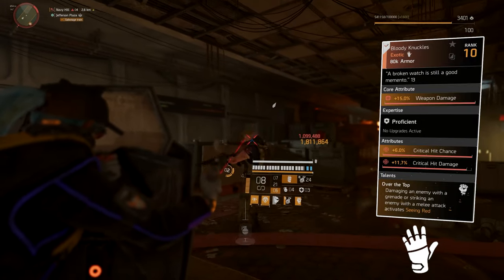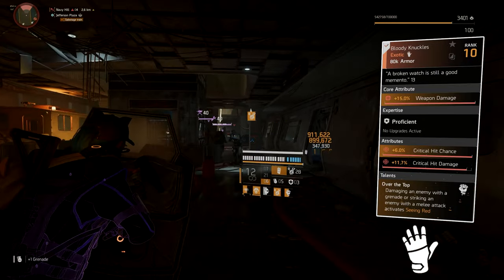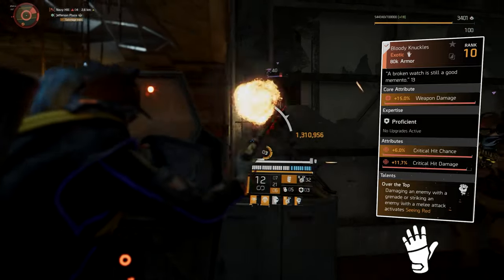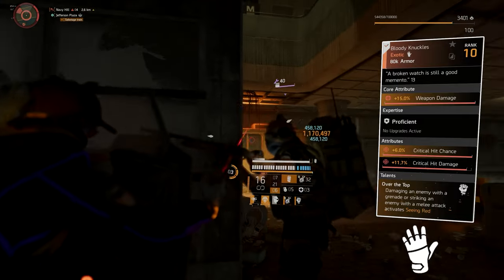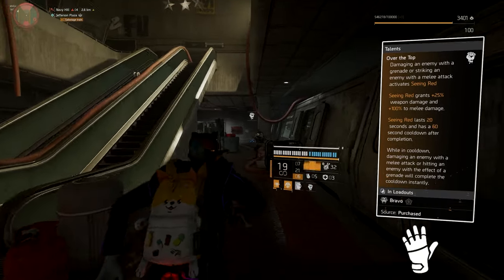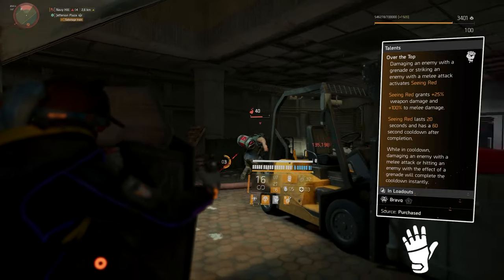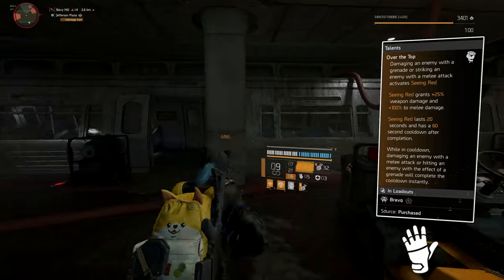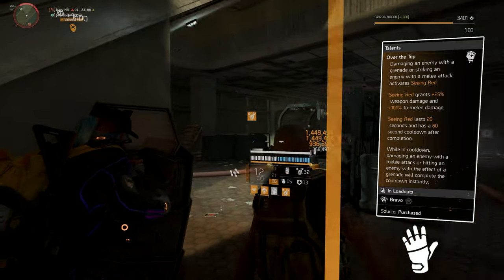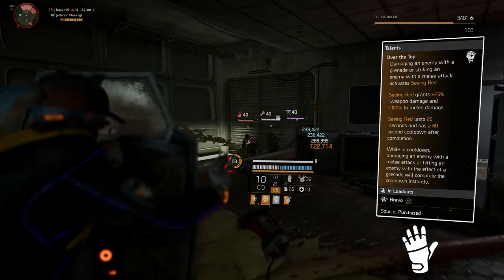The gloves we're using — which are pretty rare and not really used much — are the Bloody Knuckles, and they actually hit really hard. Core attribute is 15% weapon damage, 6% critical hit chance and 11.7% critical hit damage, which can be 12% when maxed out. The talent is Over the Top: damaging an enemy with a grenade or striking with a melee attack activates Seeing Red. You'll always be hitting them with your shield and throwing grenades to activate the talent.